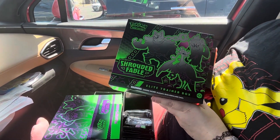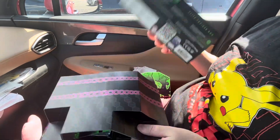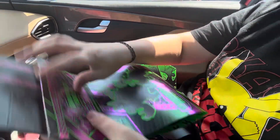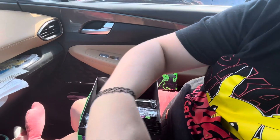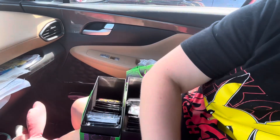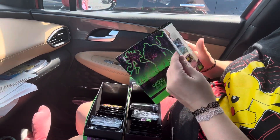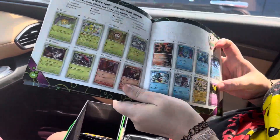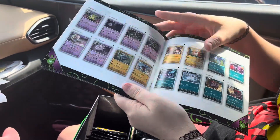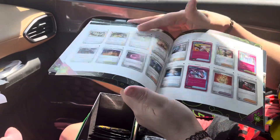All right, we got two ETBs. It has a bell thing that looks like it goes inside of it. We got the book that tells you what's in the set, which is the best thing about these in my opinion. Let's go to the back where it lists the set. All right, here we go.